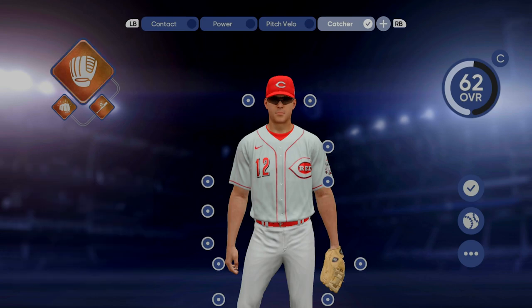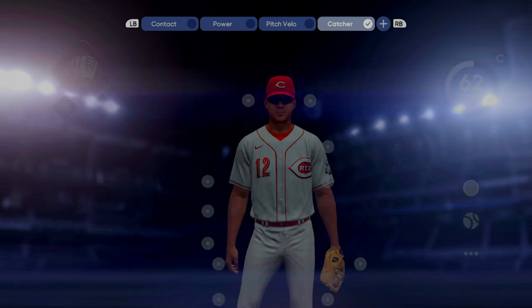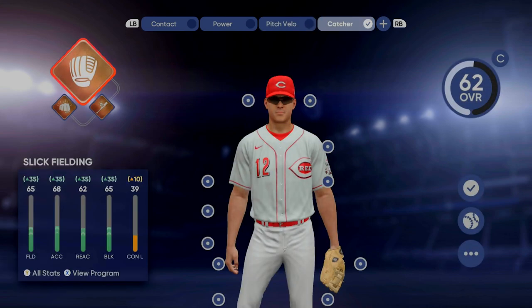Once you're into loadout you can customize this. You could have a loadout specifically for Diamond Dynasty at the top, and you can have a loadout specifically for Road to the Show or pitching. I have it set up for contact, power, and pitch velocity. My catcher here is my Road to the Show player.